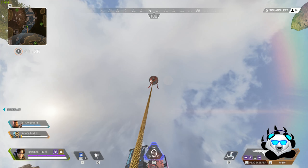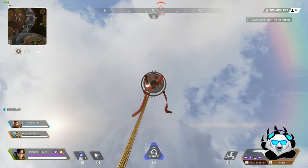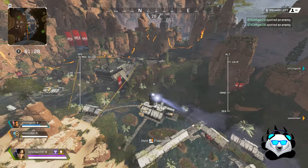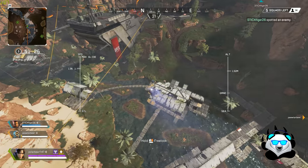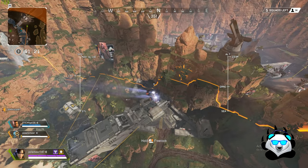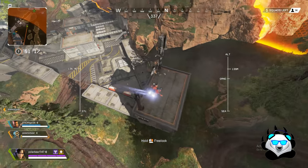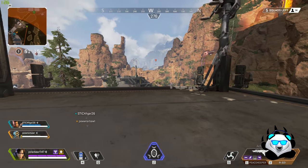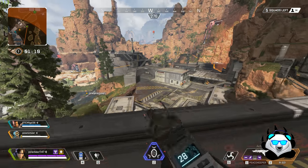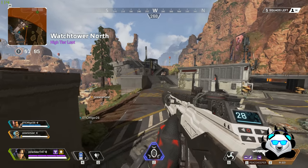Hey guys, welcome to the igloo. Don't mind me being sick, but I'm going to try and get this out without stripping my throat. Because of my experience in the military for six years, these are just a few tips that will help in Apex Legends. One of them is the stagger line formation, which is going to be very important when it comes to dropping inside areas, close quarter combat, and a few other things.